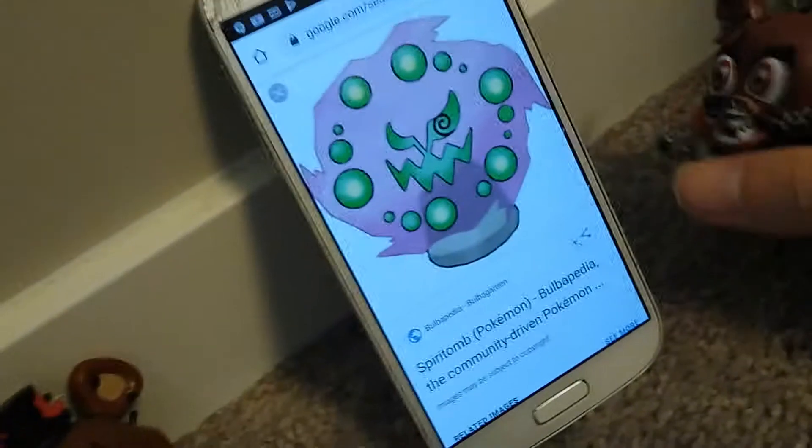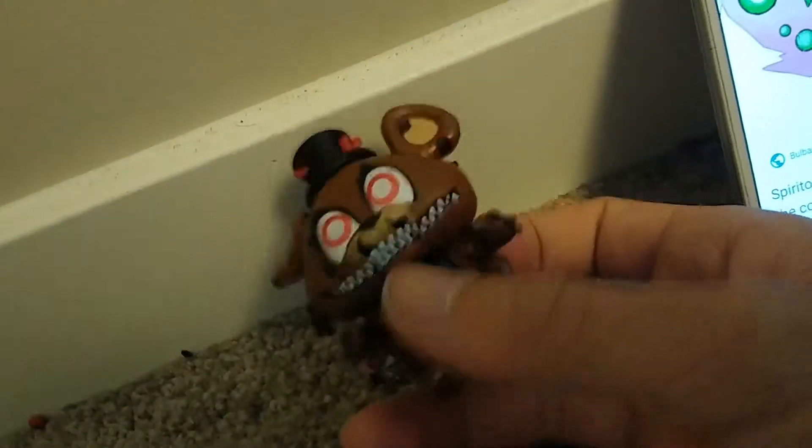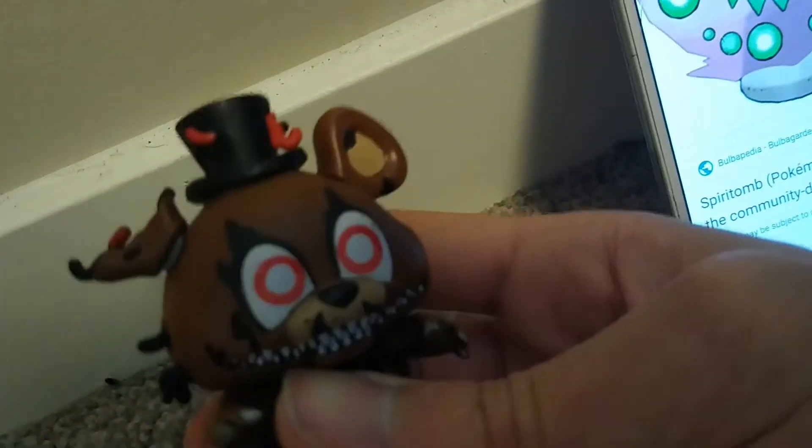First one: Spiritomb. I know this one — I had it on my team in Diamond and Pearl. If I'm not mistaken, it is Ghost and Dark type. Yep, that's correct. Start punching me in the face.